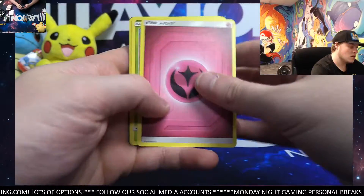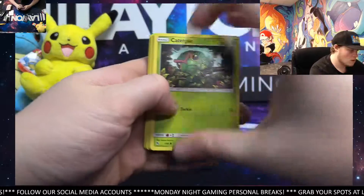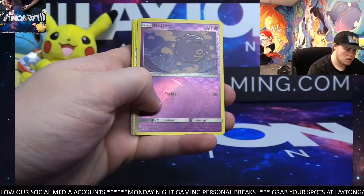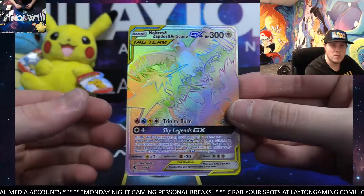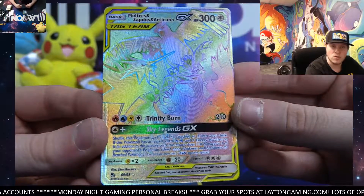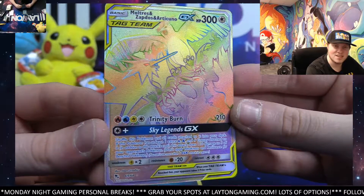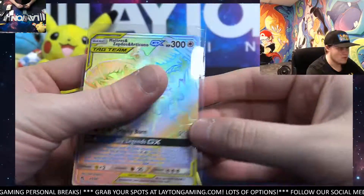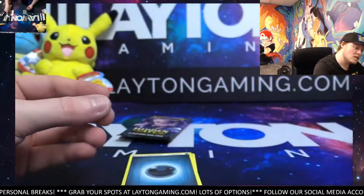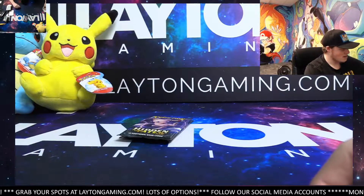Reverse Clefairy and Erika's Hospitality. Koffing reverse. Ooh, nice — had one of these last night as well. The rainbow rare — Moltres, Zapdos, and Articuno. Nice. Legendary birds type boxes here tonight for you so far. Not bad — rainbow rare this time. Very, very solid to pull. Good box now for sure. We'll take that, man. I know you like tag teams a lot, Jerry. So there you go — that's a sweet one.